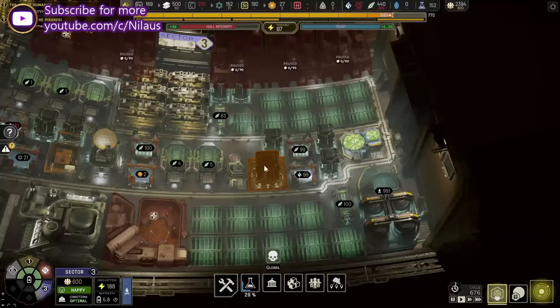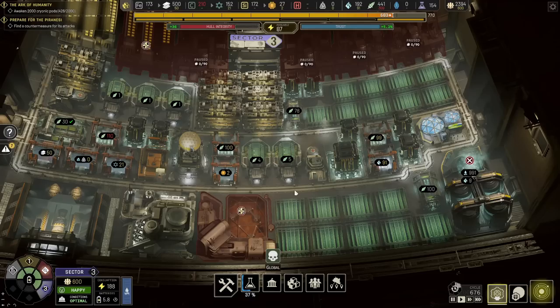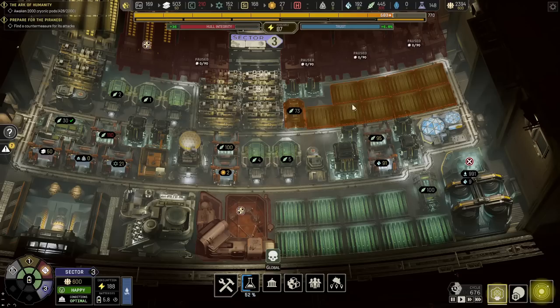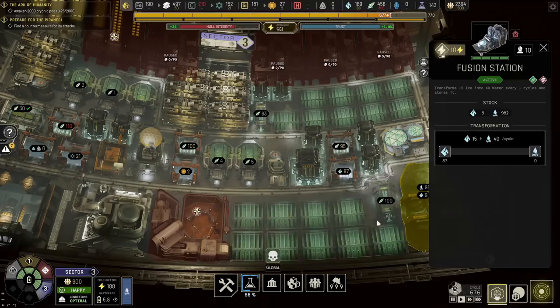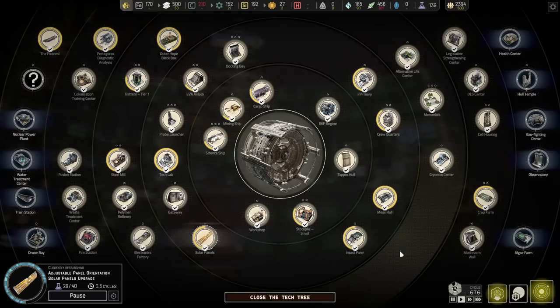What I really want to do is take this out and make it into the same design I showed on my YouTube channel yesterday on the food process — I want to make this into my optimal food processing. There were questions in the previous video: why not use algae farms? Because they are not available at the time when you need this. At this sector you really need cryopods, so I want to do this with the crop farms. The second question is about why I have two fusion stations — it's because I don't want to spend upgrades on that.